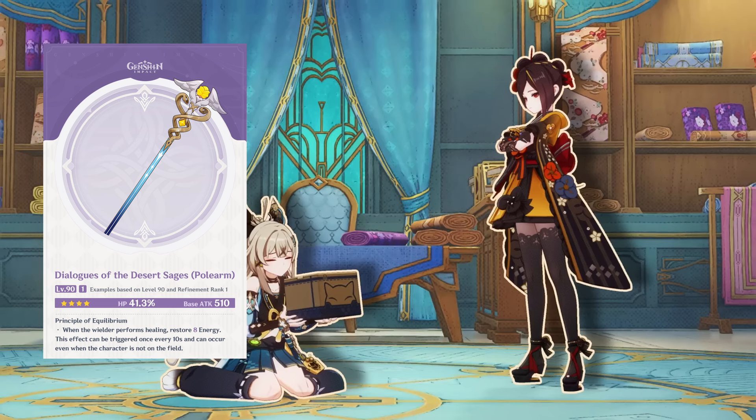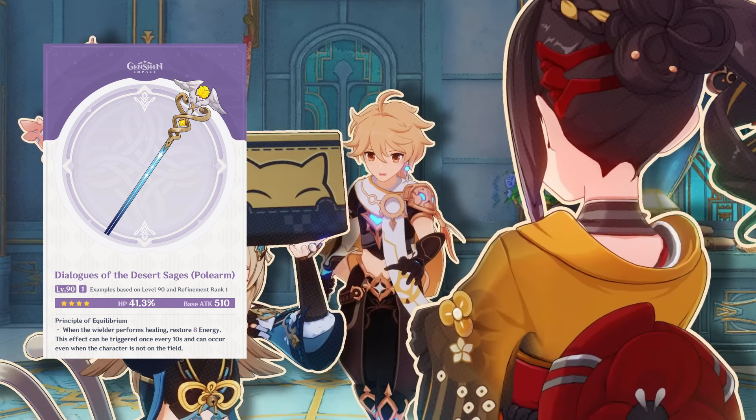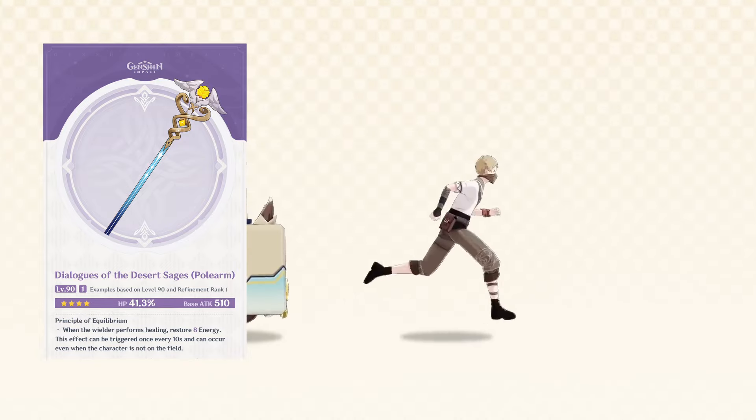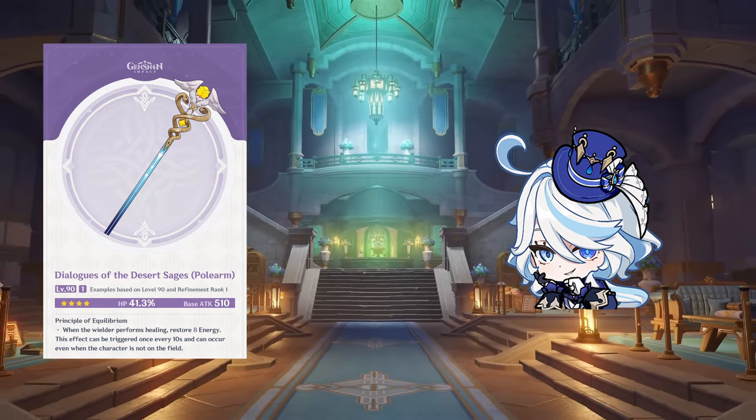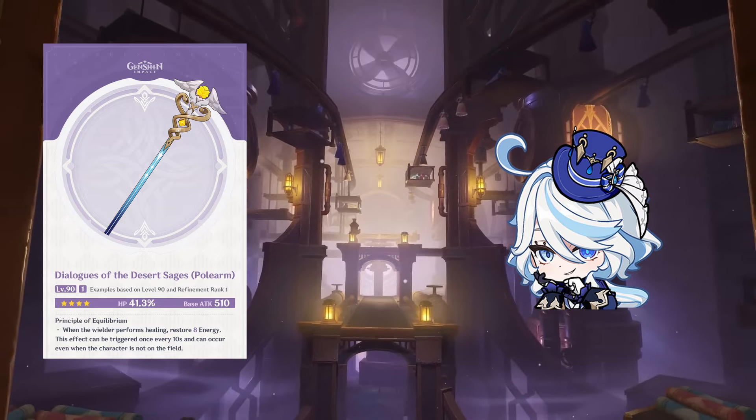However, the magical wand can be situationally better — like when your team doesn't need much energy, or you are maximizing healing to use them with Furina to get max Fanfare stacks. Then this weapon could be a great option for both healing and energy.